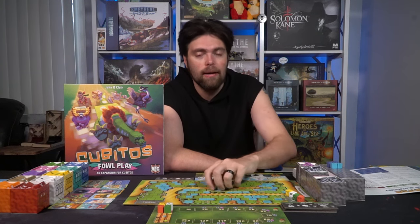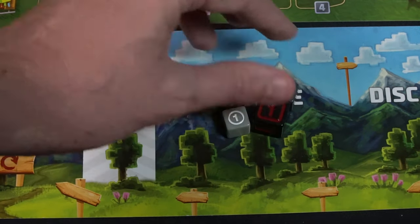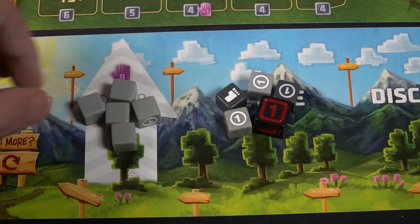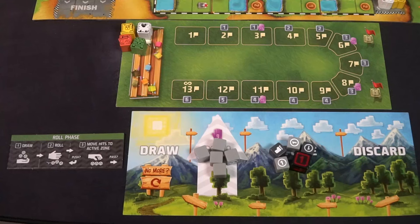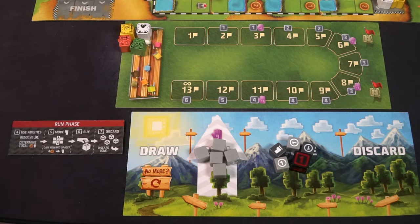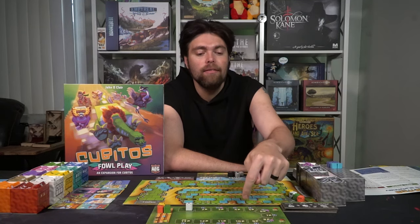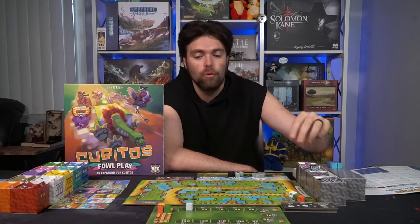If you bust, you flip your roll phase marker over to the run phase and move your marker on the fan space one space. If you ever hit areas that give you value, you'll either get additional currency or additional hands to allow you to roll more dice. If you had stopped instead of busting, you would keep all your dice in your active area and place all unactivated dice in your roll area for next time.